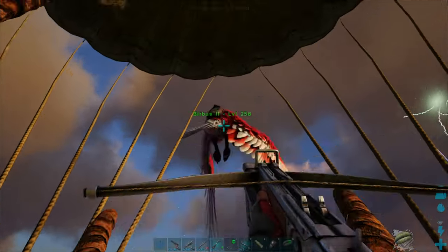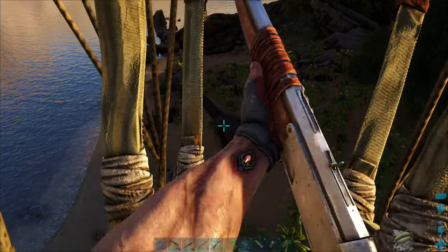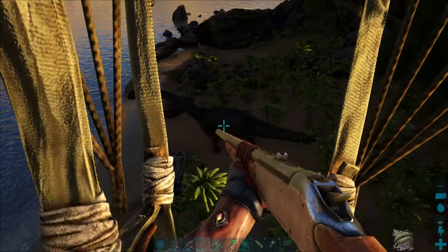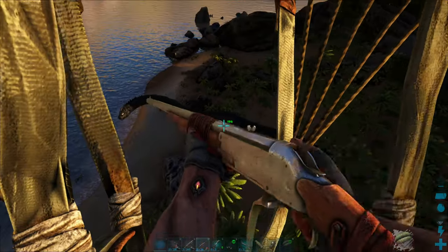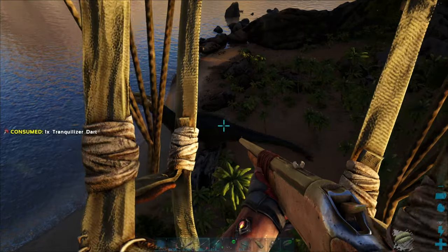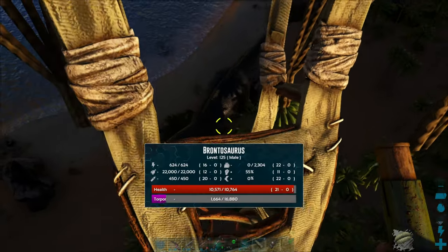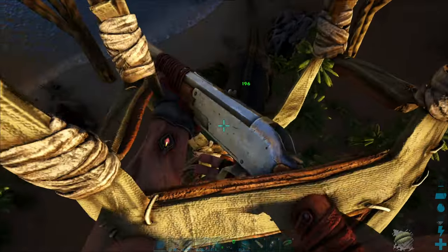Some scientists theorized that they spent their lives partially submerged in shallow marshes and swamps, which helped support their massive weight. Their long necks would have still allowed them ample grazing territory and their whip-like tails could have been used in defense. On ARK, the Brontosaurus is able to move on dry land, though it's very slow. They are usually seen in pairs, so when taming, make sure to deal with any other Brontos.